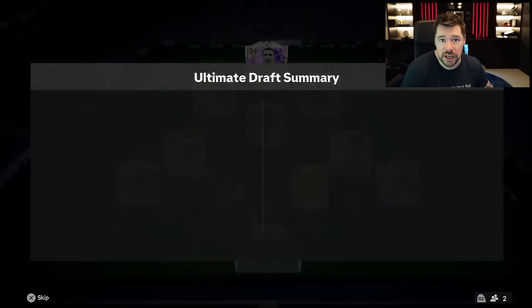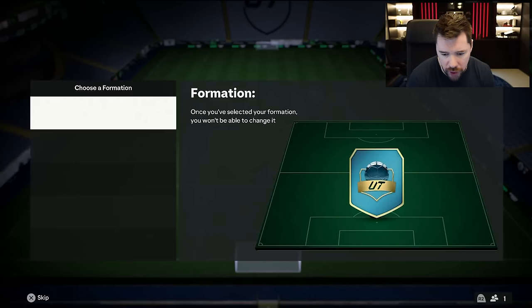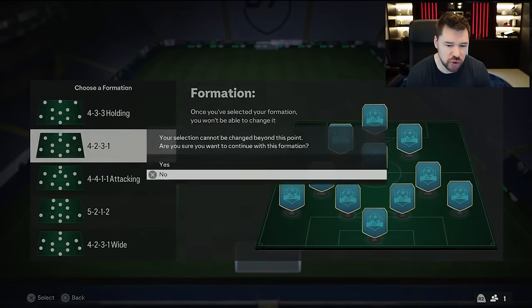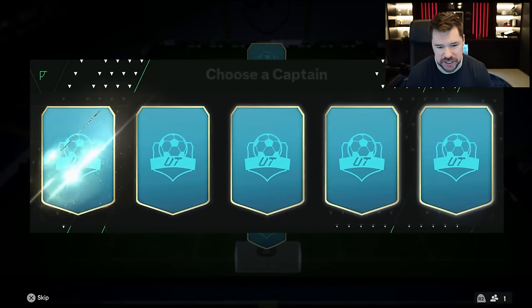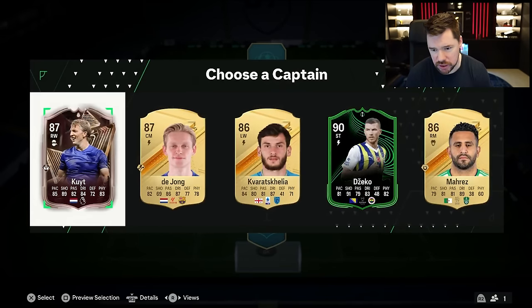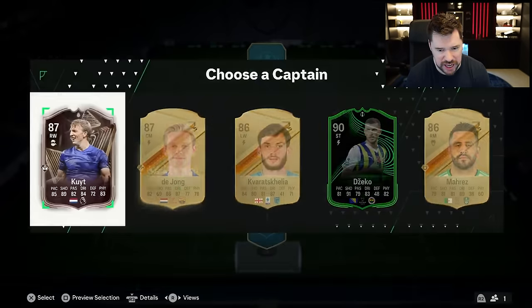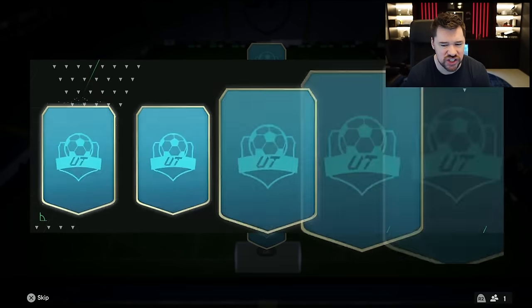Let's get into attempt number two. Attempt number two — I'm going with the 4-2-3-1 again. I'm taking it because it's a good one. Calc goes onto the bench — let me get the icons in the starting 11.